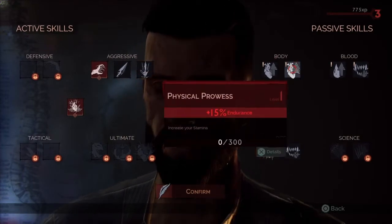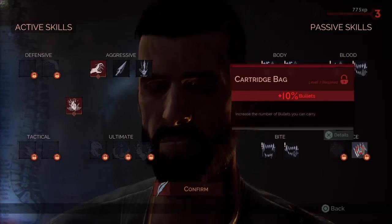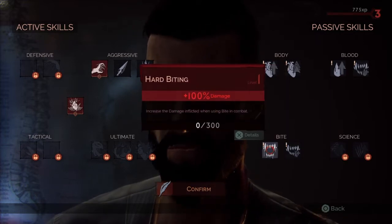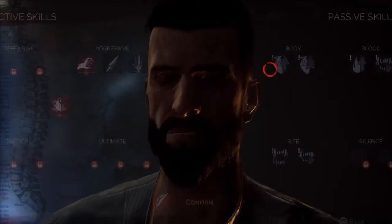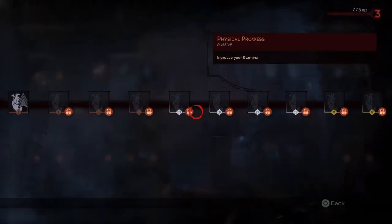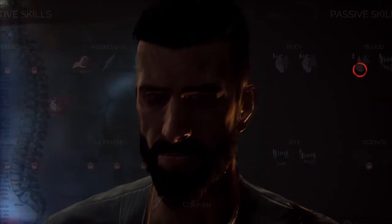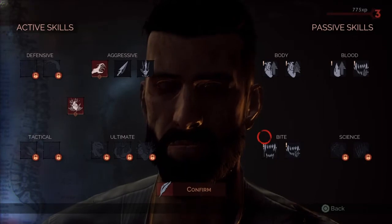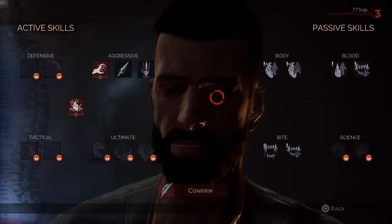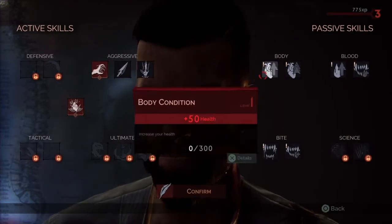What do we want? Increase your blood capacity. Increase blood absorption. It just has one straight line. These passive skills seem to grow just over time, and that's what I honestly want to do. I know the abilities are pretty cool, but I kind of just want to focus on healing for now.